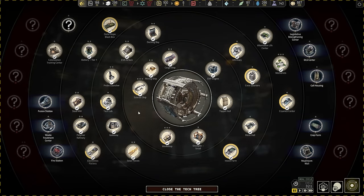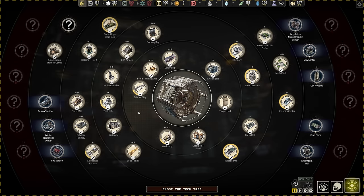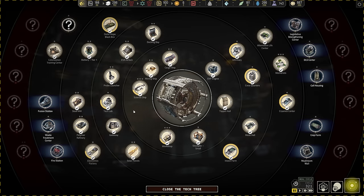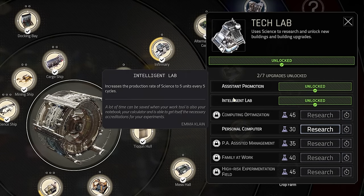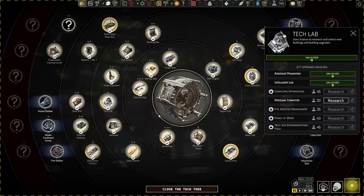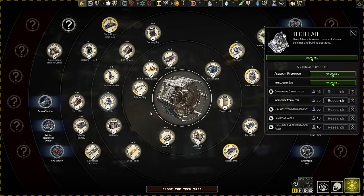Remember that technologies can be upgraded, but keep in mind that science is a limited resource, especially early on, so choose your technologies and upgrades carefully. A good suggestion is to upgrade the tech lab research early on to get more passive science income. The passive income from a non-upgraded tech lab is so bad that it literally makes no impact.